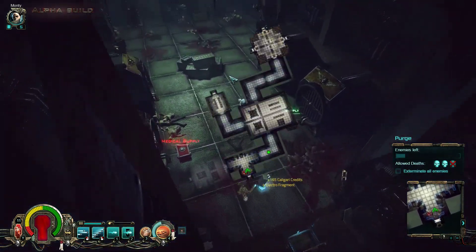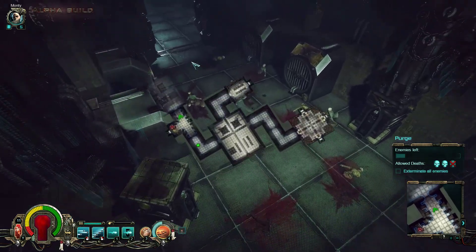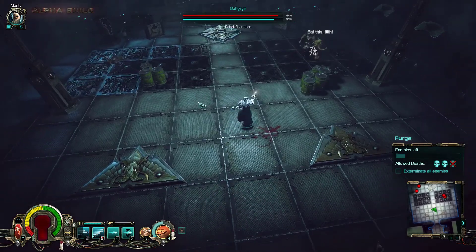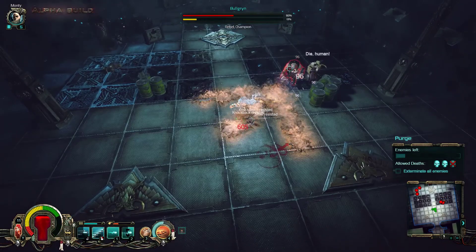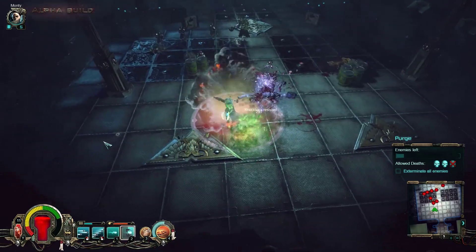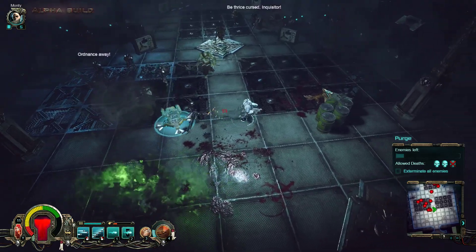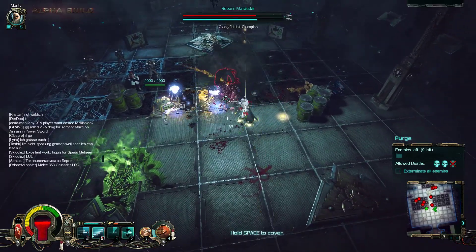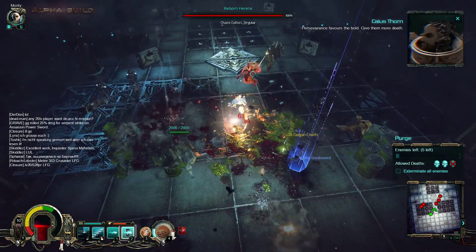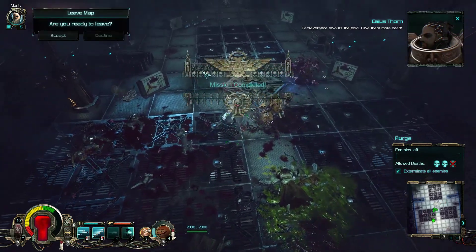I started crafting three items - two signums and a purity seal - just letting it run. It takes half an hour each to craft, but I always wanted to craft more and never did. There are just a couple of enemies remaining. Let's bring down our tarantula sentry gun to preserve and save us and give them death. Just four enemies, two enemies remain and we got it.